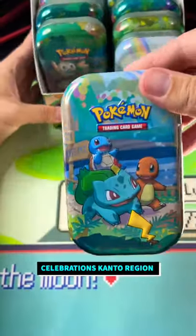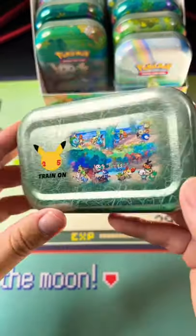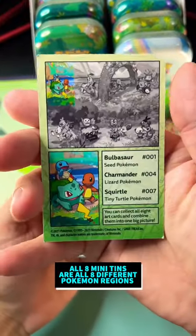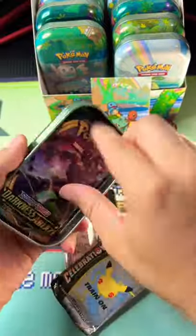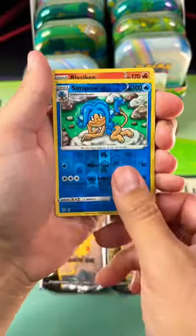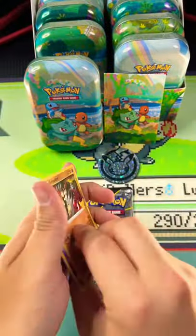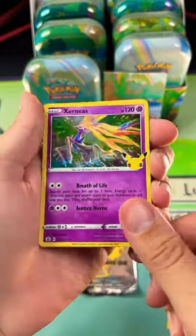Pokemon Celebrations early — we got the mini tins! Let's pop open the Kanto region. Look at the back of that tin, that is beautiful. The collectors are sure gonna love this and the coin is sweet looking as well. The card is right there — collect all eight of the starters, two Celebrations packs and one Darkness of Ablaze. Every single tin in the tin box is a different region, different starters — collect them all!